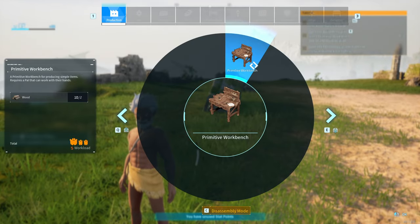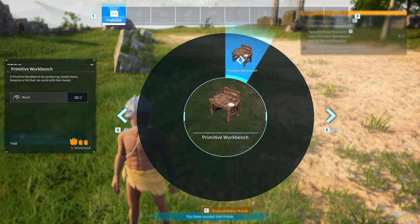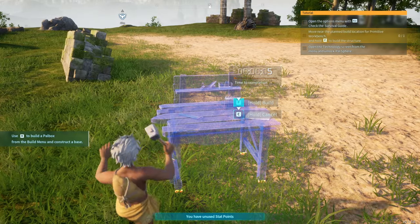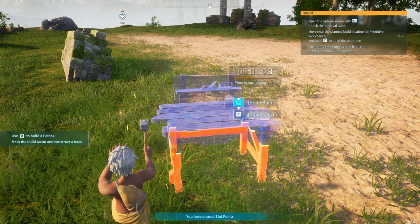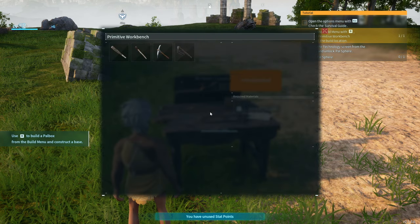Press B — I don't know what it is on console — and you want to build a primitive workbench. This is going to be used to make your first things. You have to hold F here to actually build it, so drop the blueprint and fill it out, then select a recipe.